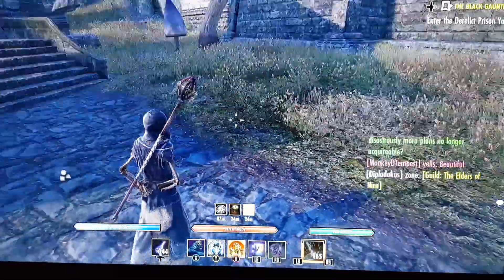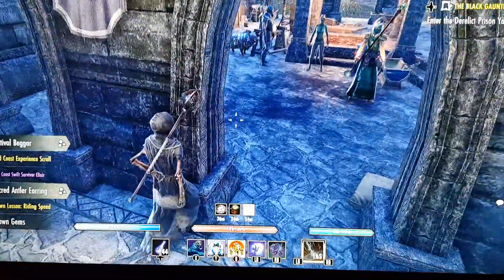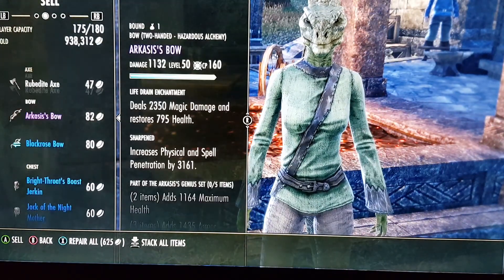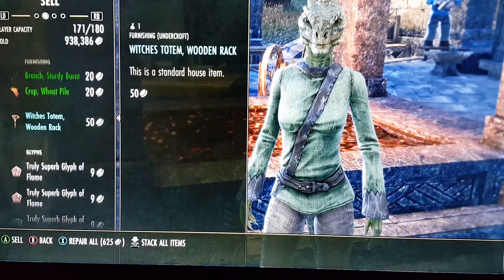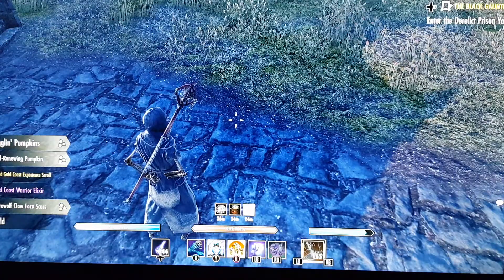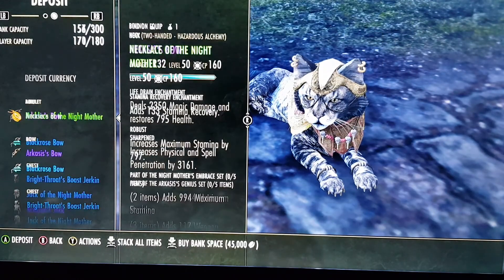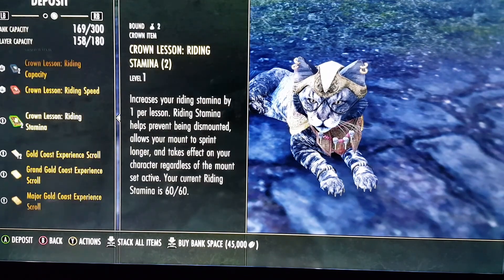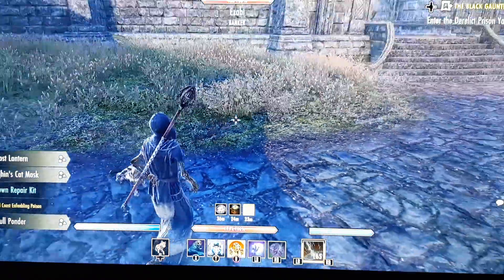Let's do something here real quick, sorry about that guys. I think I had about 50 empty slots here but that might not have been enough. I'll just dump a bunch of stuff in my bank — one second guys, sorry about that. I'll just throw everything in there. Alright, we'll see if that's enough.